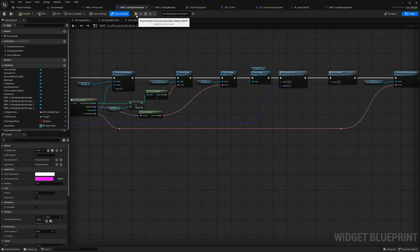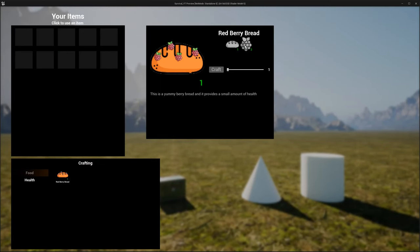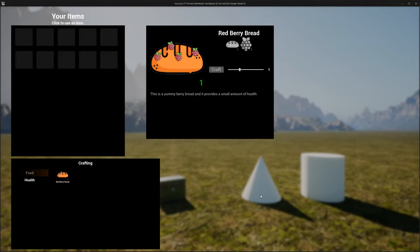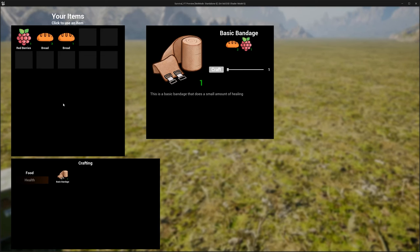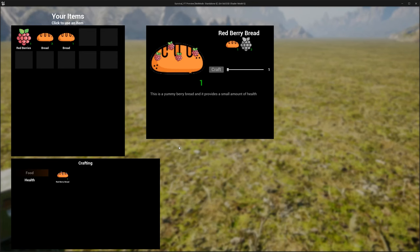Hit play. Press Tab — there we go, we can see the ingredients displayed. Select health, select bandage — the craft button is disabled because we don't have the items and the icons are desaturated. We haven't set up item collection yet, so let's grab some items in the world. Pick them up, hit Tab again — now we have enough bread. Go to health, hit bandage — both ingredients are lit up because we have enough. We need two bread and one berry, and we have plenty, so we can craft.